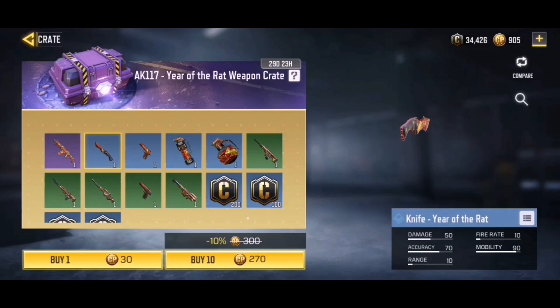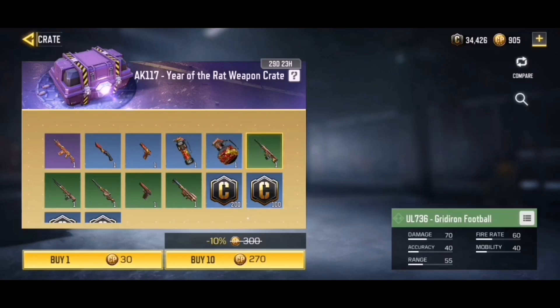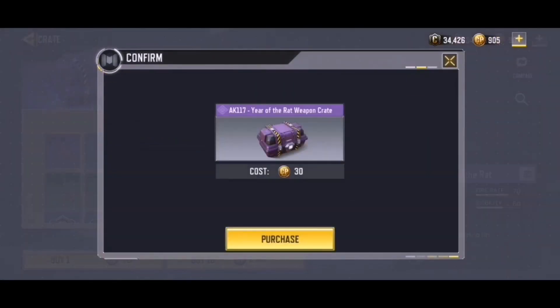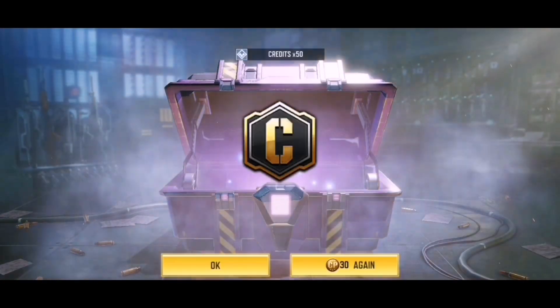We also have the knife Year of the Rat, the MW11 Year of the Rat, the flashbang Year of the Rat, the frag grenade Year of the Rat, and just a bunch of gridirons that I'm really not a fan of. I'd like to go ahead and get the entire set, so we're gonna open up one to start off with. I've got lucky on one crate just a couple of weeks ago, so I'm pretty excited to see what we get.